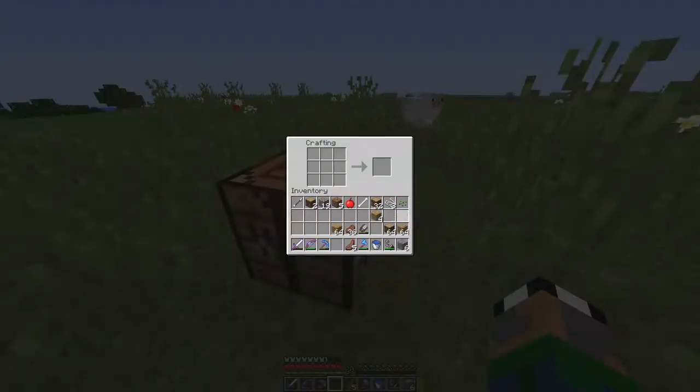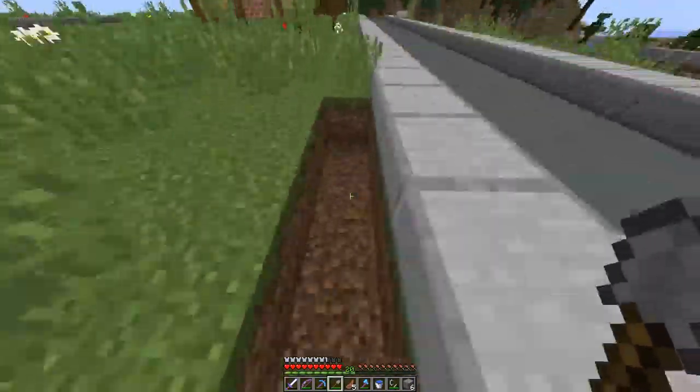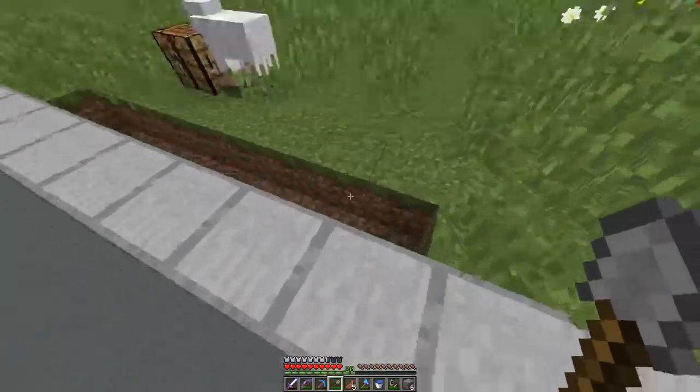By the way, I'm using the hacks, quote-unquote, just until we get the whole nether hub working fine and dandy. Oh, look at that — cobblestone. Perfect. Much faster. So, how much do we have right now? I don't want to make it too big, too extravagant.